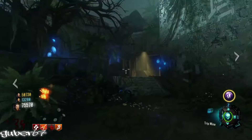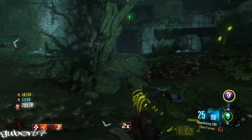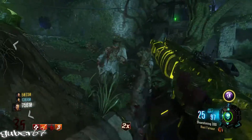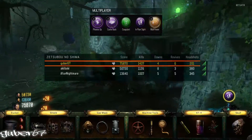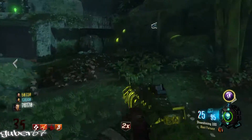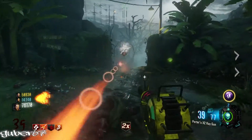For the fourth perk I like to roll with Widow's Wine because it's just such a great perk. If you're wondering how to get Widow's Wine, it's actually free — you just bite the big spider and you get it for free. It's an unlimited supply of Widow's Wine, so even if you go down you can still get it, which is terrific.